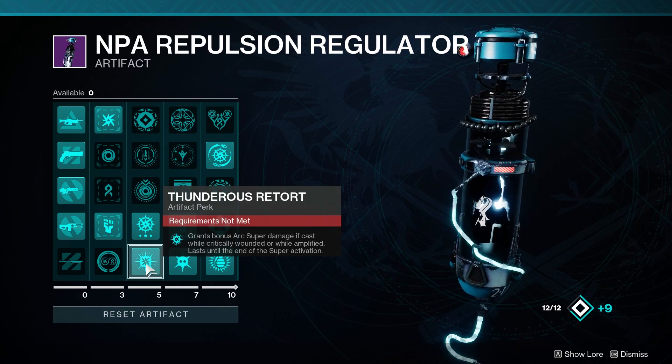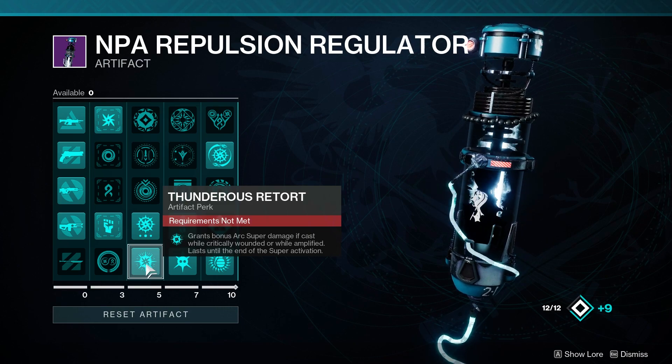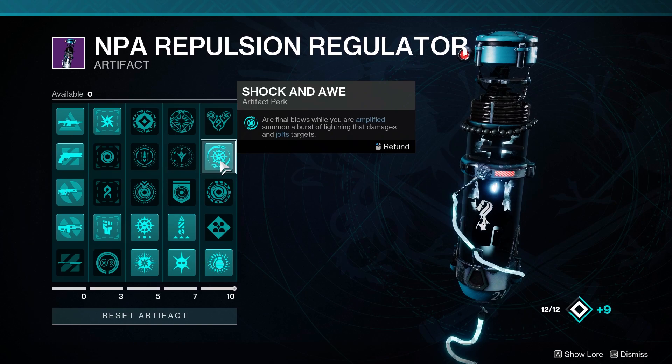Thunderous Retort grants bonus arc super damage if cast while critically wounded or while amplified, lasting until the end of super activation. Since we're pretty much always going to be amplified in this build, basically any time you pop your super you're going to be getting that bonus damage. In the next column we have Amped Up, which gains damage resistance while amplified.